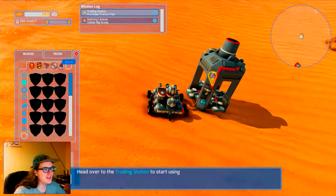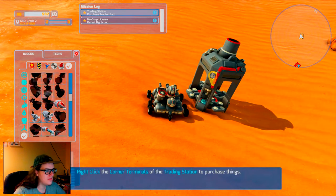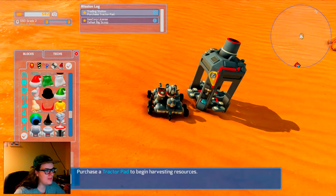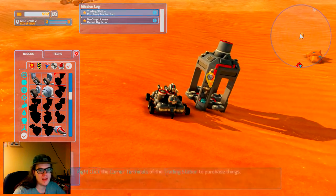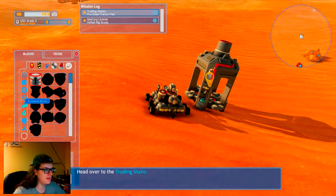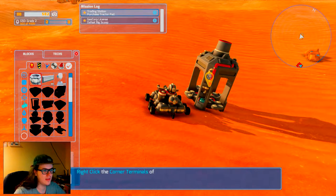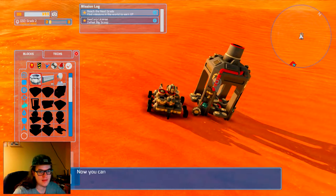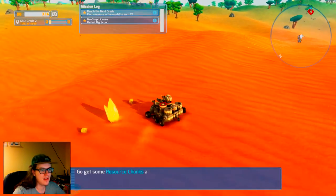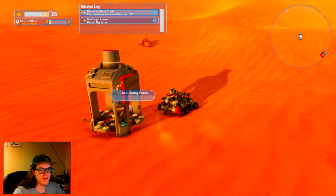There are filters to see what blocks you want. It's a little bit clunky but besides that it seems alright. What we need right now is battery cells, but what we really need is a couple of thimble tractor pads. It's telling me to buy only one, but I'm gonna say two, because this helps me carry more resources in a shorter amount of time.